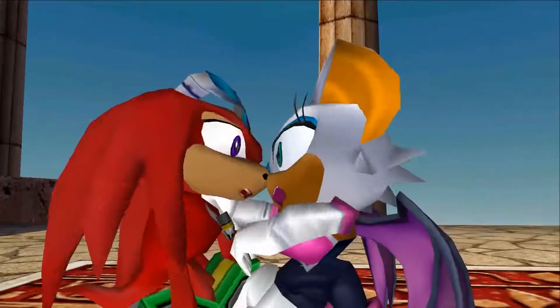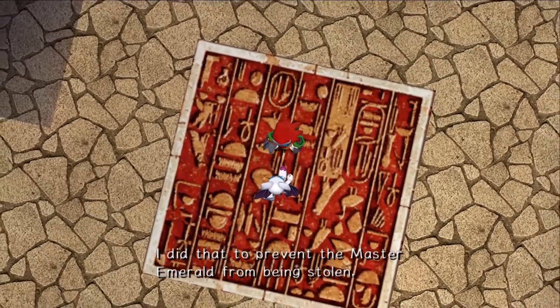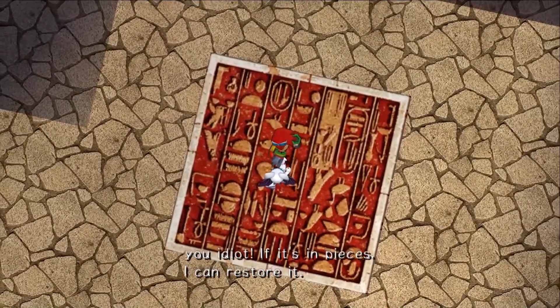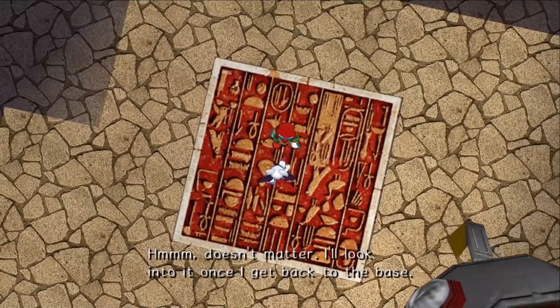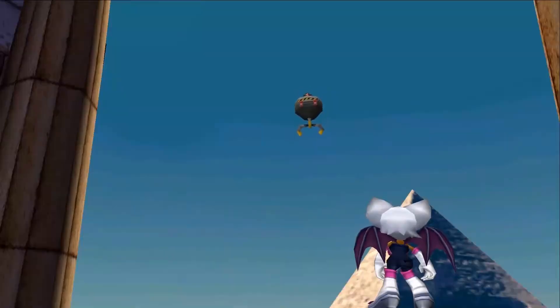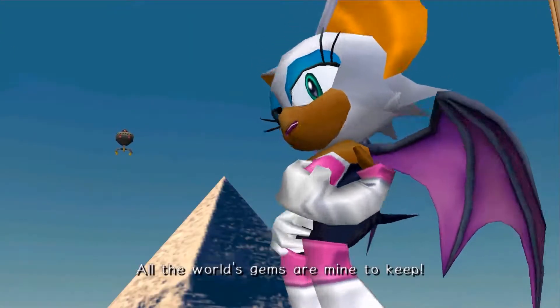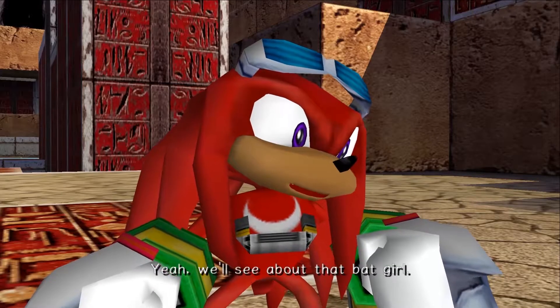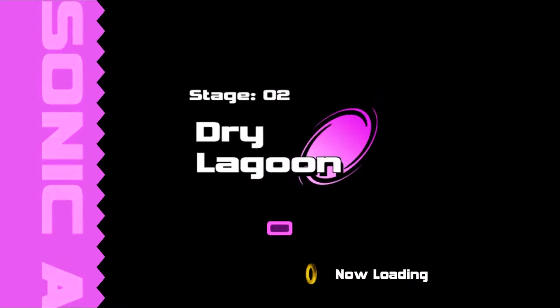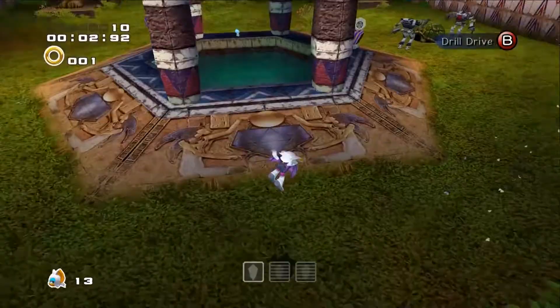What was that all about? And look what you did to my Emerald! I did that to prevent the Master Emerald from being stolen, you idiot. If it's in pieces, I can restore it. And by the way, that's not your Emerald. I despise anyone who takes jewels from me — all the world's gems are mine to keep. We'll see about that, Batgirl. Alright, so now we're getting into Dry Lagoon with Rouge, finding the three pieces of Master Emerald.